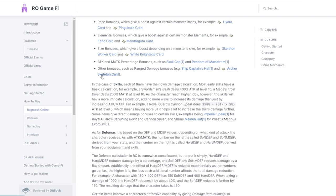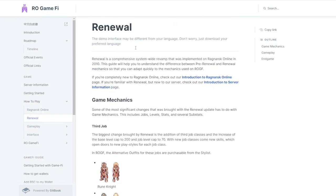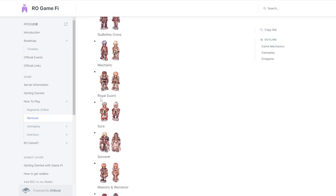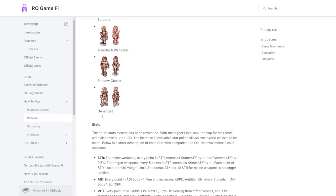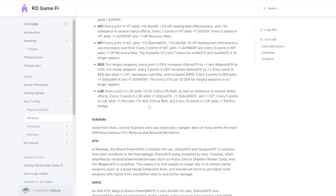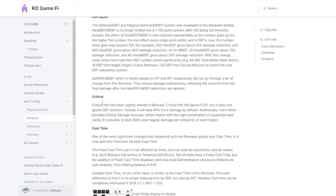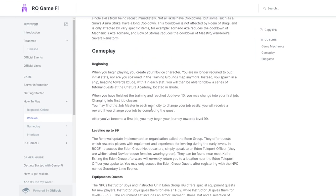That's for Ragnarok Online. For the Renewal version, we have: Rune Knight, Archer Bishop, Warlock, Ranger, Guillotine Cross, Mechanic, Royal Guard, Sura, Maestro, Shadow Chaser, and Genetic. They each have different stats including Luck, Dexterity, Intelligence, Attack, and Defense, with different skill delays as well.